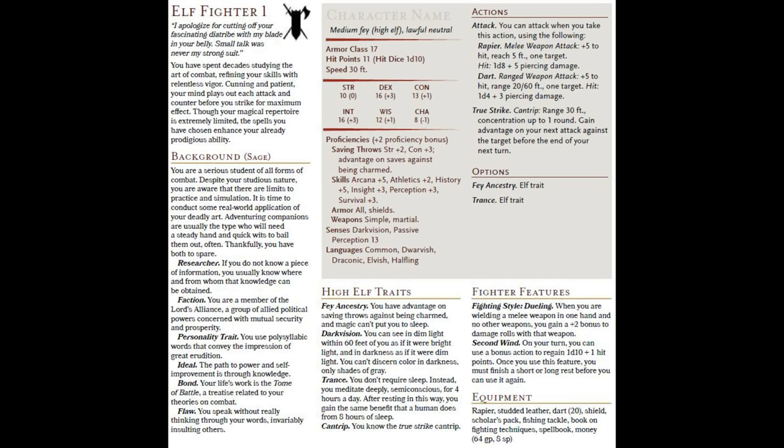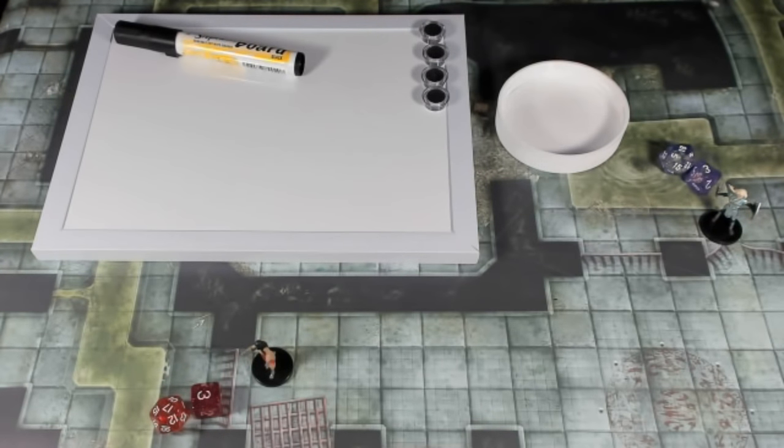We're going to be using our rapier, and we've got some darts if we need them. We also have access to a cantrip called True Strike, and we'll go through the process of using it in this example. We're also going to go through using Second Wind should our fighter get banged up enough to need it.